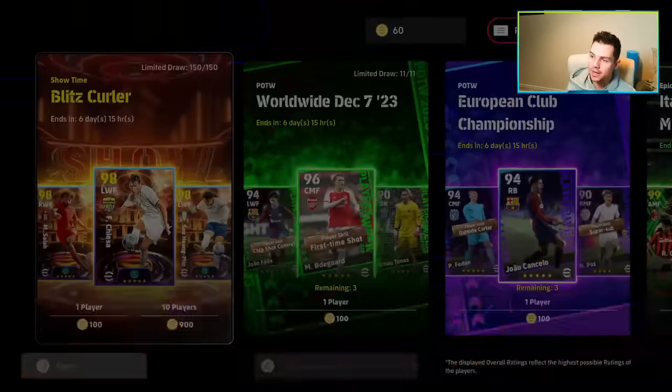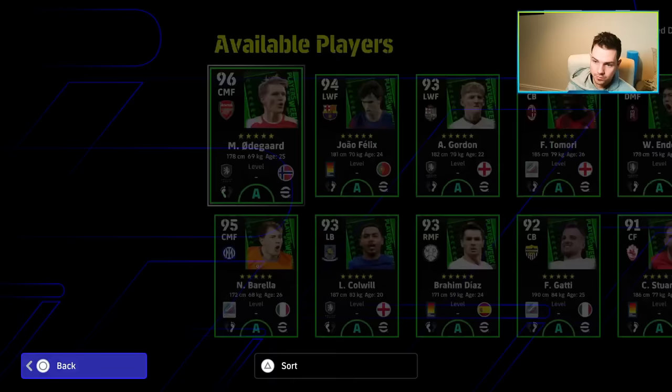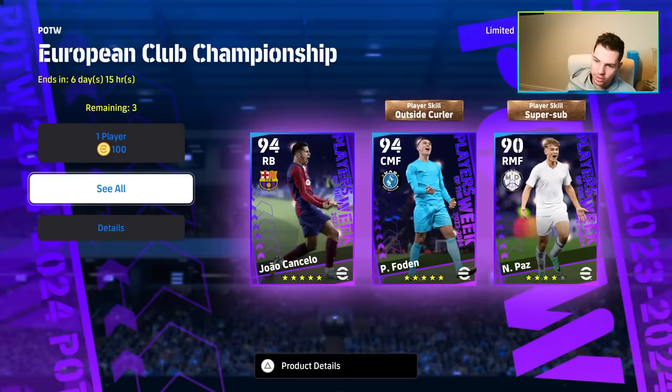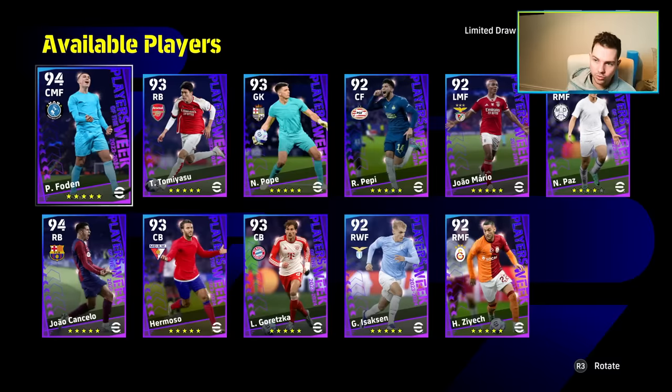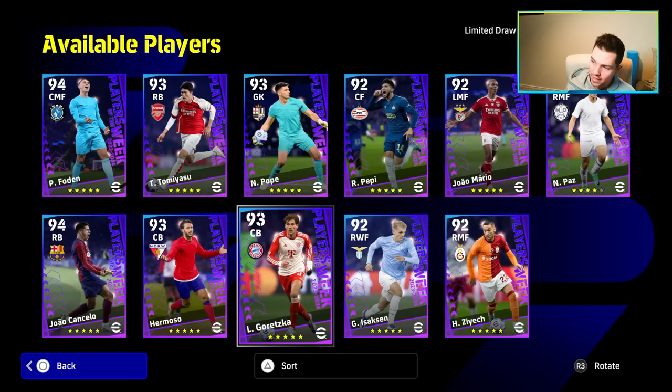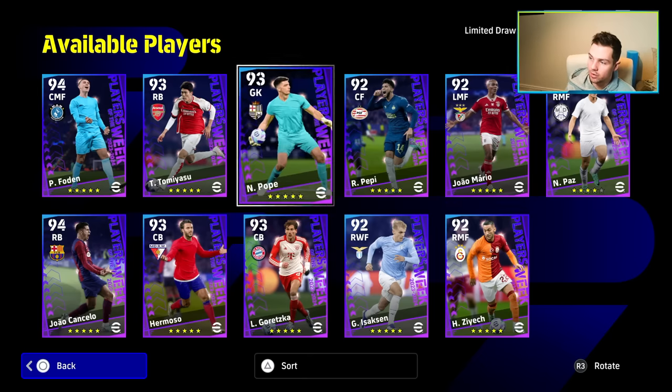We'll spin for those later on the main profile. For the Worldwide Player of the Week: Odegaard and Felix are there, as well as Arnau. For the European ones: Tommy Asu, Foden, and Goretzka — who I would love to get. Some of these players are rated very, very high.